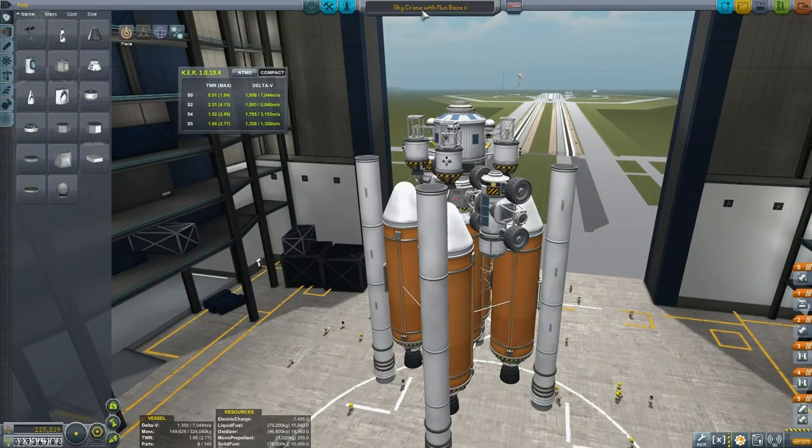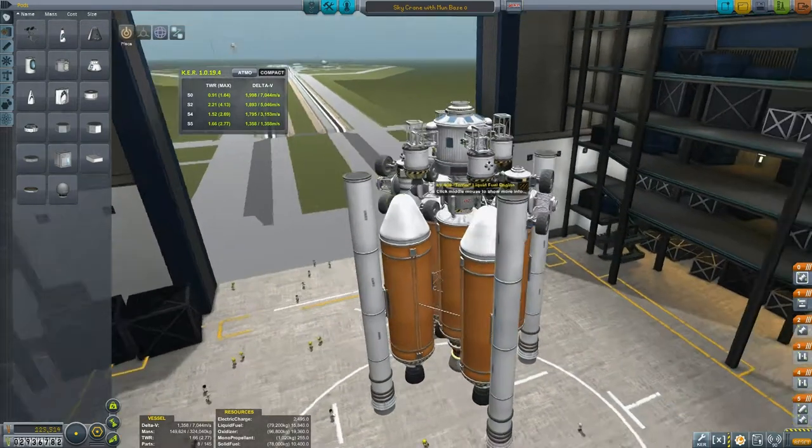I have built what I call Sky Crane with Moon Base Zero. It's essentially the first part of several stages that I'm going to need to launch if I want to build my space base. Now this is kind of aside from the contract - they haven't actually asked me to build one, but I've always wanted to build one, and I'm at a stage where I now know how to do it.